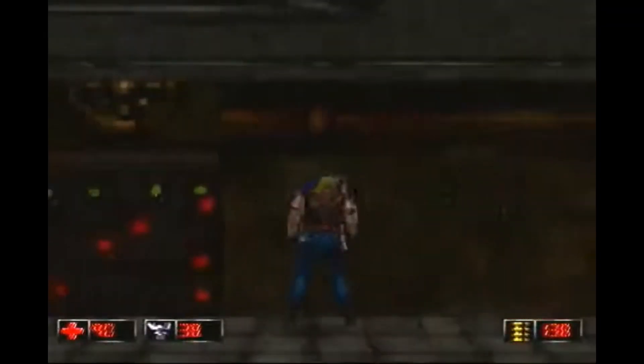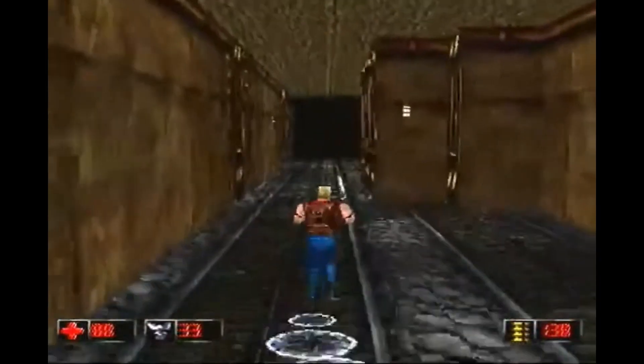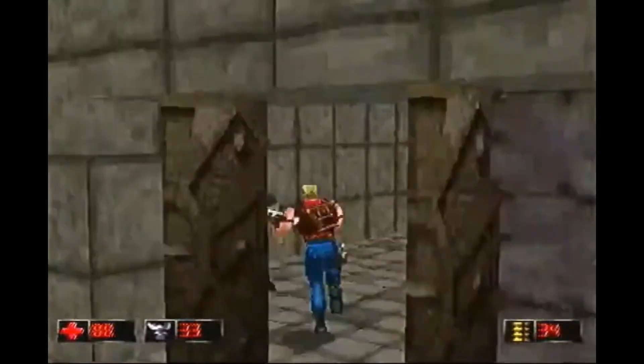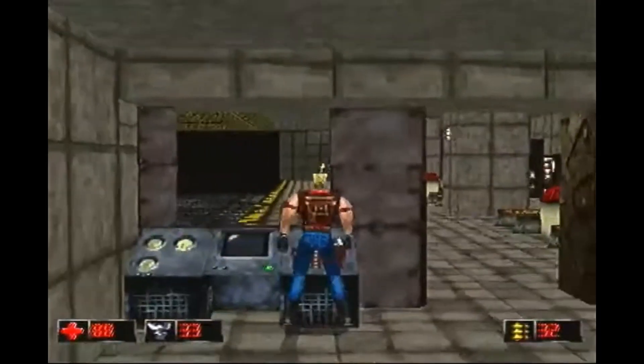Duke Nukem Time to Kill is all about over-the-top action and satisfying firepower. Duke is armed with an impressive arsenal, including shotguns, explosives, and even a freeze gun. Each weapon feels powerful and brings a sense of gratification as you obliterate your foes. And don't forget Duke's signature melee attack — his mighty boot.